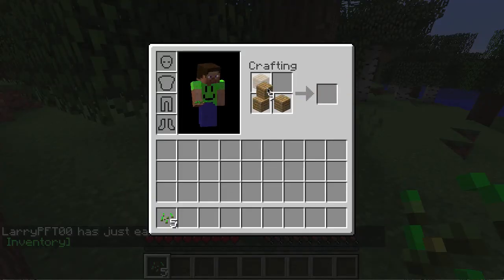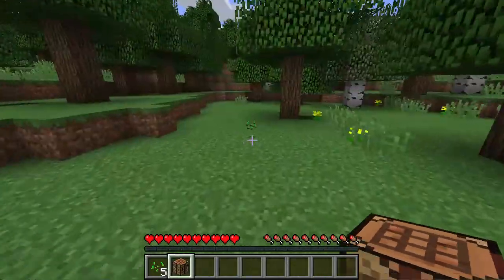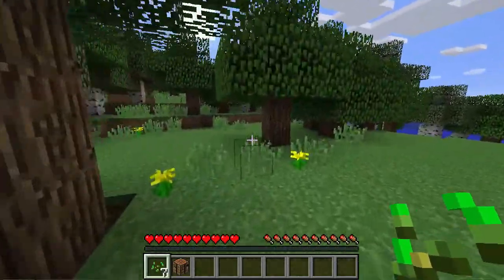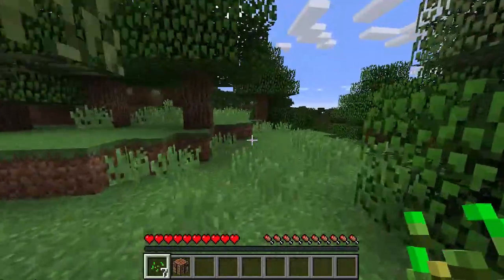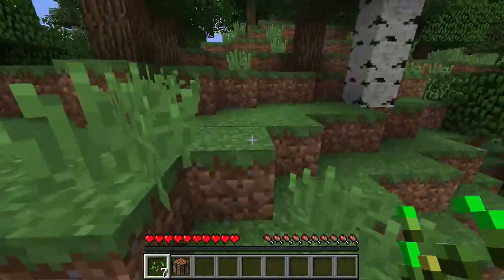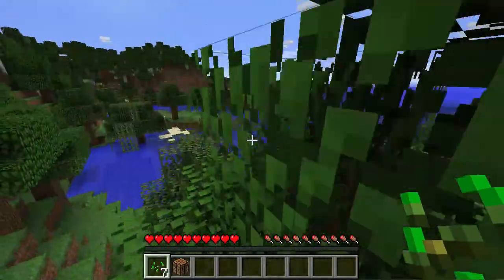I'm gonna craft these into planks and then make a crafting table, and then we're gonna take the crafting table and put it somewhere we're going to build a house. Let's build either near the ocean or on top of a hill — I think those are the best places to build. Let's not get all the wood here right away, and we want to build close to our original spawn so we can use a compass. I forgot that shift-jumping isn't a thing in Minecraft.